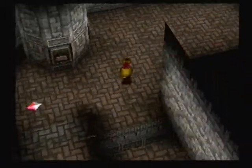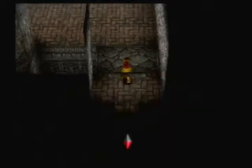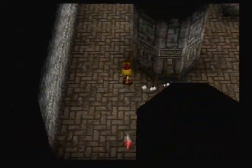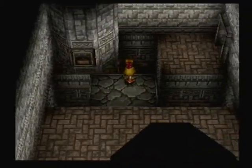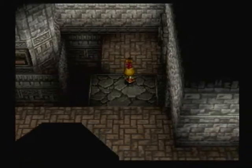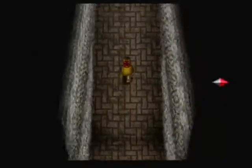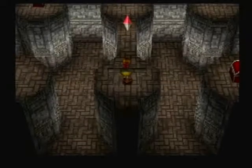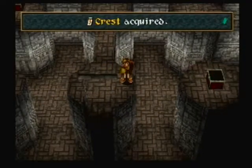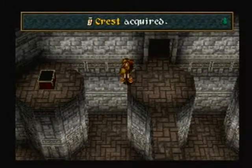Heartleaf protects against Downhearted, which could be useful, but to be honest I don't remember too many enemies actually causing Downhearted, so I wouldn't worry about it. So instead let's go a little bit further. This one you don't need Pukka — just hit it with Tim and walk forward. Alright, let's go right over here. Alright, we get a Crest. Crests are awesome.